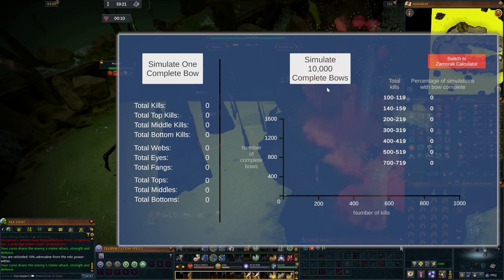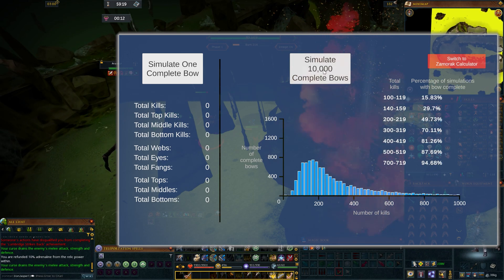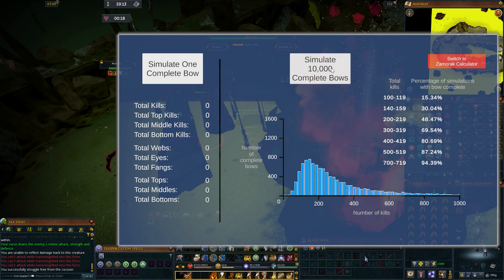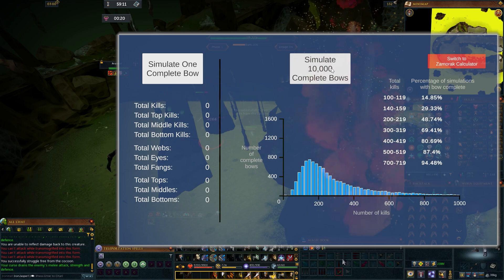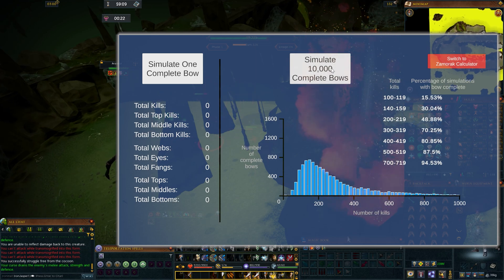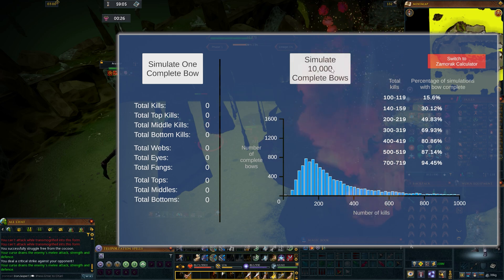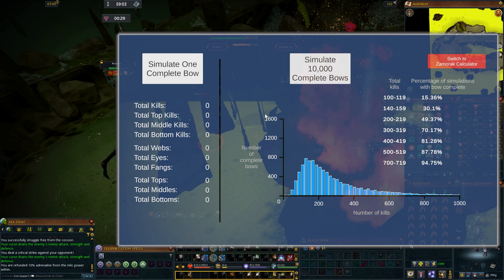It's been a while since I had time or energy to build something new like this, and I was inspired one day when someone in RuneScape was talking about kill simulators that other people have built, so I managed to put this together pretty quickly. This simulates 10,000 players grinding Araxia until they have obtained at least one leg top, one leg middle, one leg bottom, and one add-on piece.